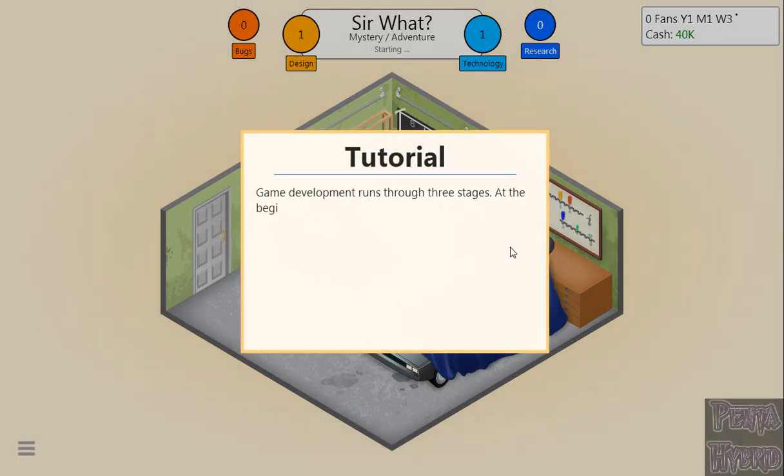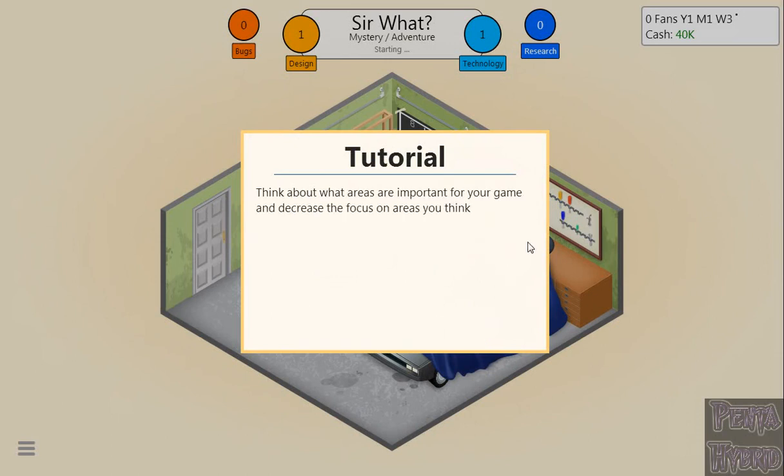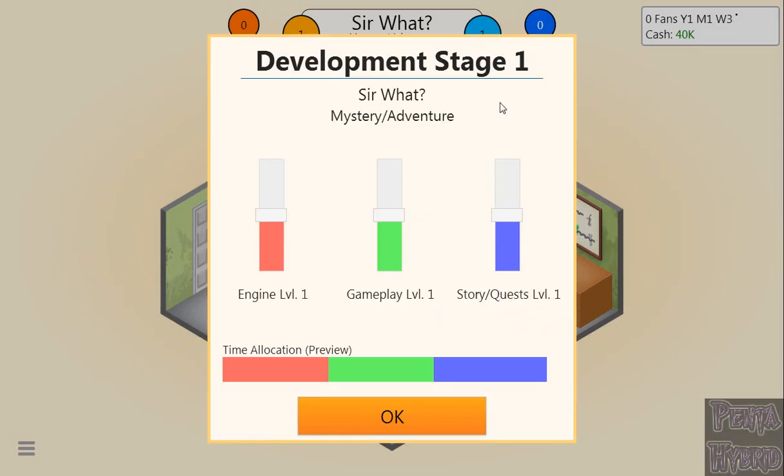Game development runs through three stages. At the beginning of each stage, you decide what areas to focus on — picking the right focus greatly increases the points you generate. For Stage 1: Engine, Gameplay, Story, and Quest. Since Sir What is a mystery adventure, Stories and Quest will go up, Engine about a third, and Gameplay about two-thirds. These sliders don't mean a whole lot — it's the time allocation preview at the bottom that really matters. Stories and Quest will get a lot of time; Engine will get a bit. You can take Engine all the way down and it'll still get a little time.